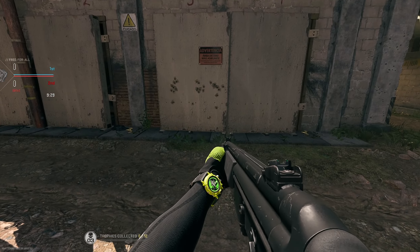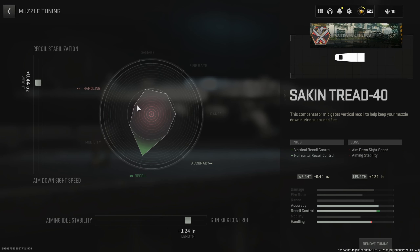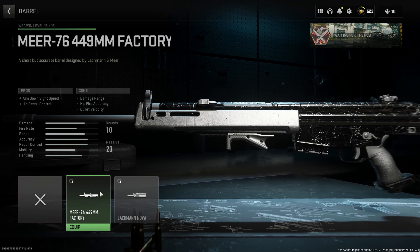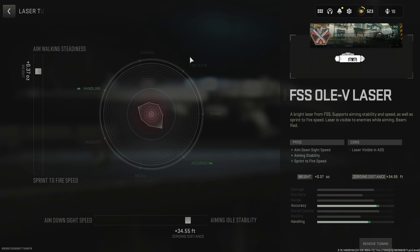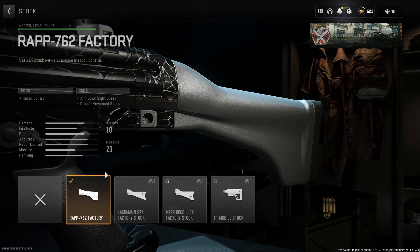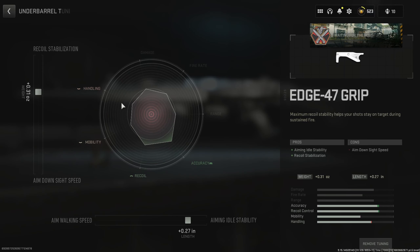After looking at the LMS recoil pattern, there is quite a jump, so a muzzle is required. We're going to focus on that gun kick control to get the first bullet and the rest of the bullets as close together as possible. The two barrels are both negative so don't worry about those. Laser again for aim stability and aim down sight speed. Heavy stock as always, though unfortunately we can't tune this one. Lastly, I've gone for the Edge 47 grip, which keeps it all nice and tight without hindering aim down sight speed as much as other options.